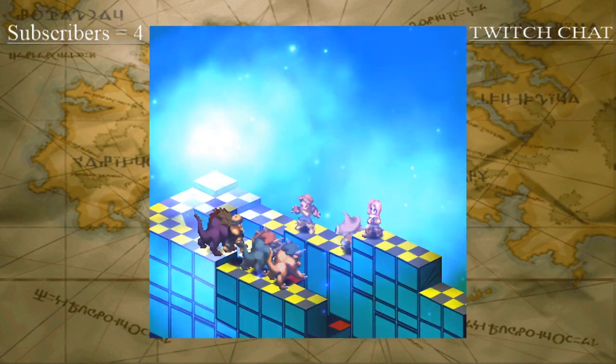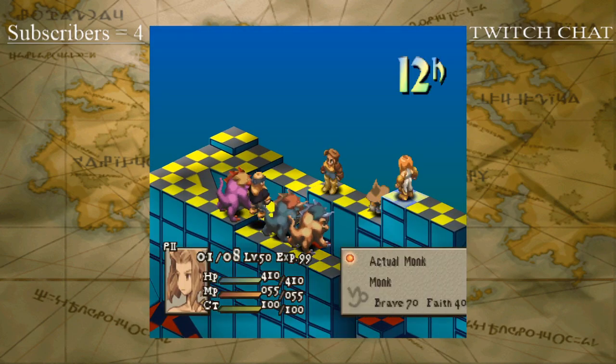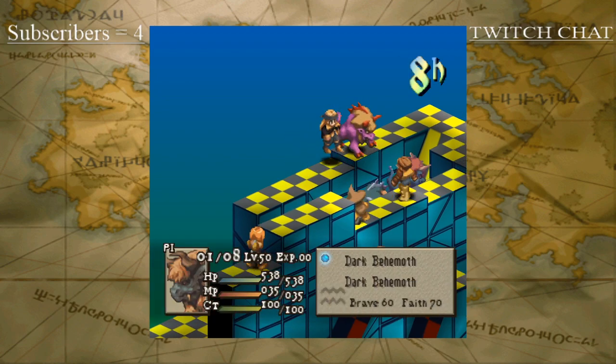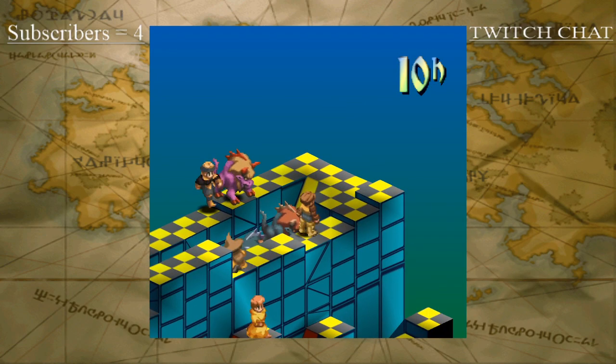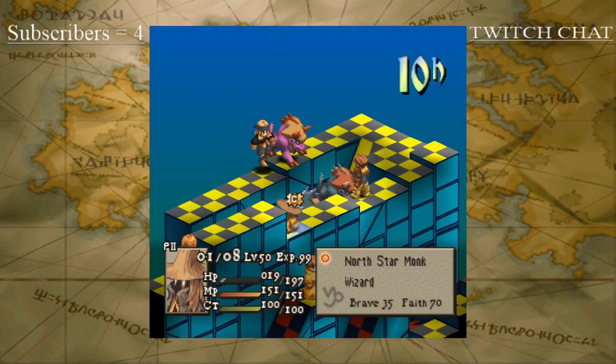Instant Gigaflare! Oh my god. Well, at least she's awake — that's a little bit fortunate. I'll guess No on that, because it'll do zero damage. Double damage, 252 collectively — not bad.